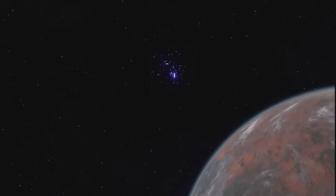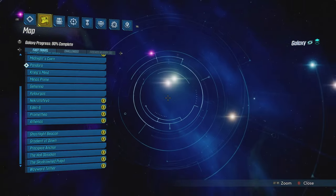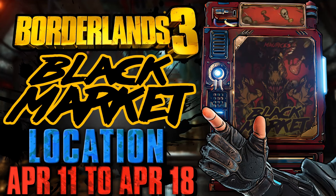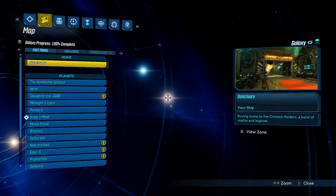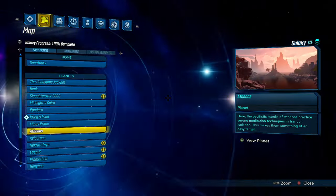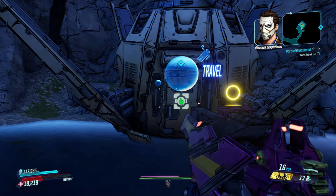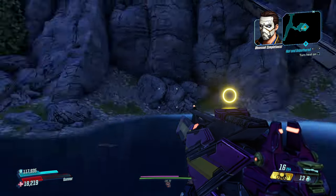Hey guys, I'm back with another Borderlands video and I'm bringing you a quick update so that you know where Maurice's Black Market is hiding this week and what's in stock. At the moment you can find Maurice's Black Market on Athenis, and the following is a path from the initial fast travel location to the Black Market's current location.